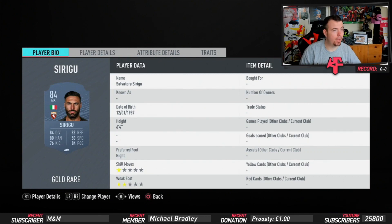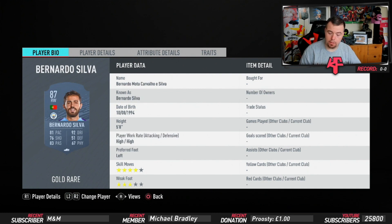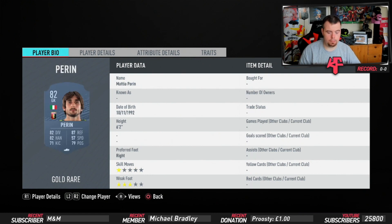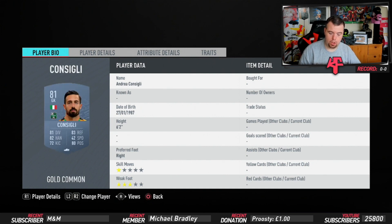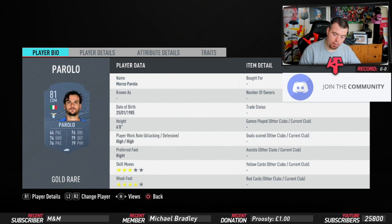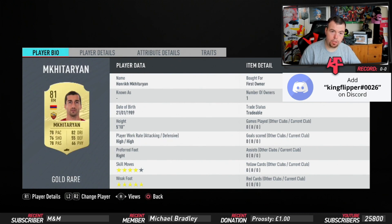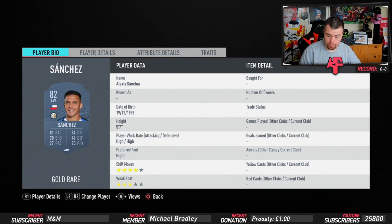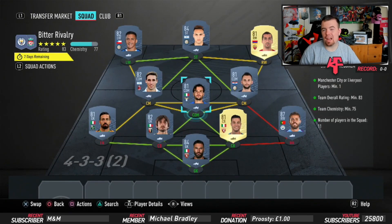Starting with Sirigu as goalkeeper - 7.2k, which is expensive. Bernardo Silva is 22.5k - the higher-rated players aren't that expensive right now. Iso is 1.8k, Perrin at 1.4k - trying to avoid center backs as much as possible. Confliglin is 700 coins. Prodo is 1.3k, Brozovic is 1k, Bigly is 1.6k, McGatarian is 1.2k, Martinez is 8.4k.